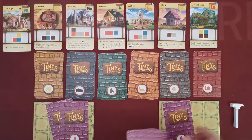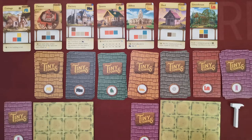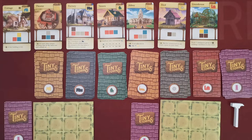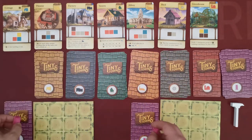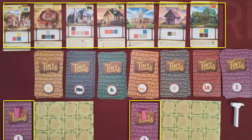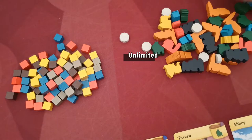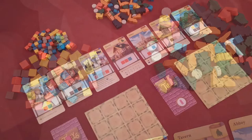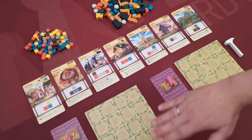Deal each player two monument cards. Players select one and return the second back to the stack. Players keep their selected monuments secret from other players. Players then take one of the monument tokens, which they place on top of their monument card, to be used when they build their monument. The rest of the cards are returned to the box. Create a supply with resource cubes and building tokens next to the board. The game is now ready to start.